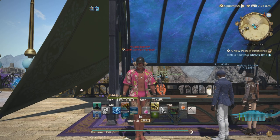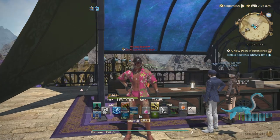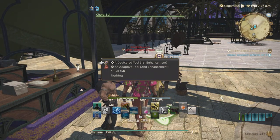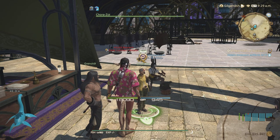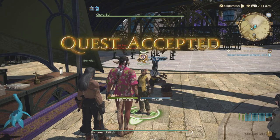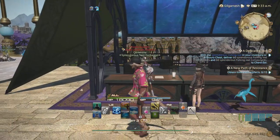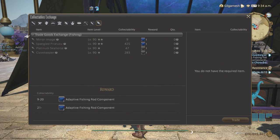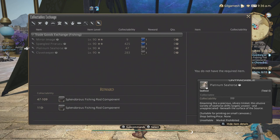The first fish you're going to need is in Lakeland, and the second one is in Colusia. But before that, make sure you talk to Korra and accept your first enhancement quest. She'll let you know that you need 60 components for both fish, and when you get your fish you exchange them for the components. We're going for the Platinum Seahorse and then the Klaive Keeper.